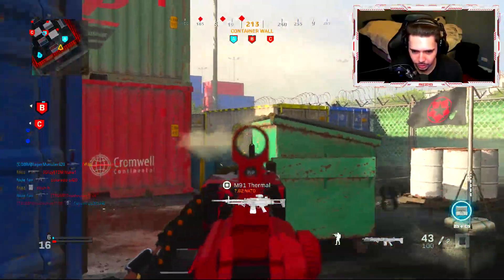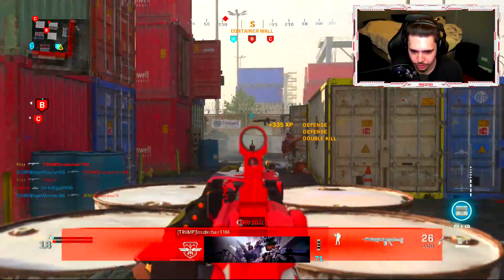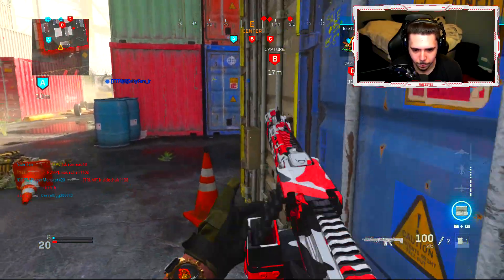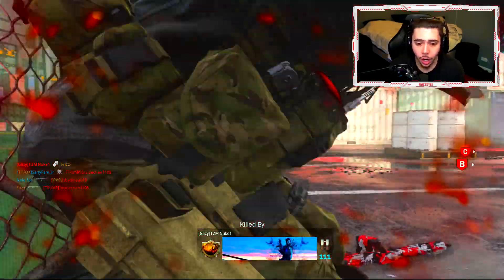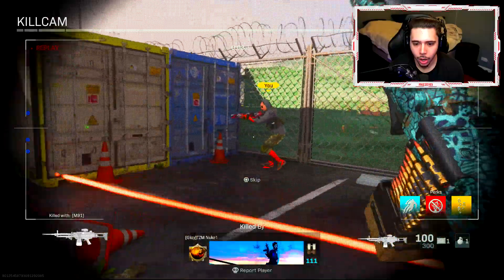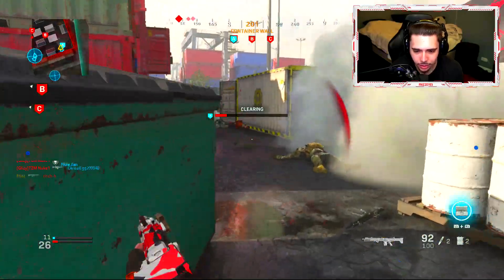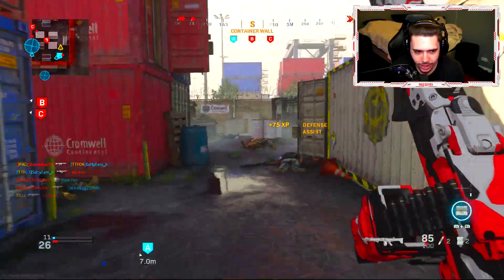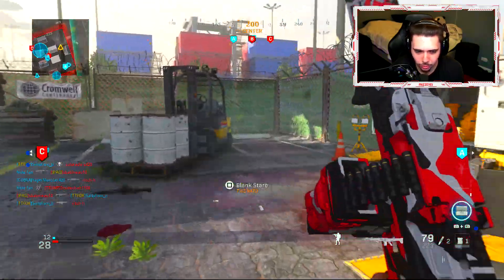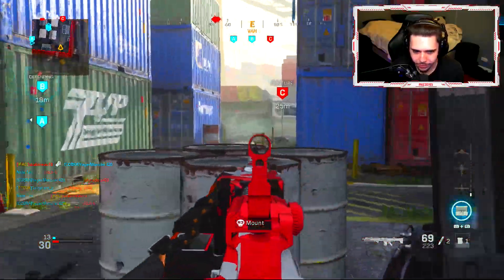I'm trying to hold this side of the map because if I don't we're gonna end up getting clapped. The worst thing about this weapon is the reload time, but thankfully I got Sleight of Hand. Oh my god, I didn't even see him — that scared me. There's a guy just mailing people here. Let me know if you guys have unlocked this yet — it's really really easy, definitely the easiest weapon to unlock.